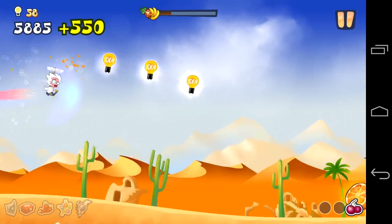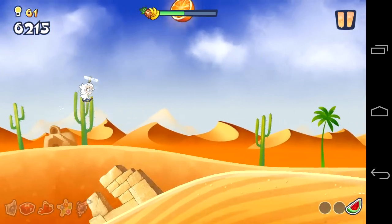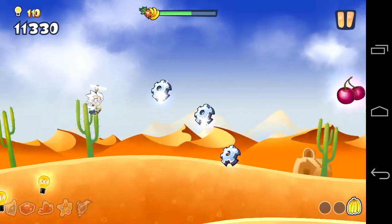You gotta eat the fruit to keep the center bar there filled. When it starts blinking, that's bad. If you get the same consecutive fruit in a row, it'll actually give you more of a boost or more energy in your bar.